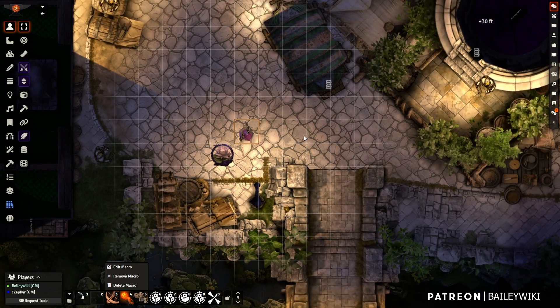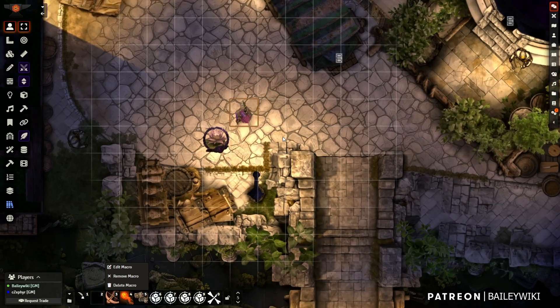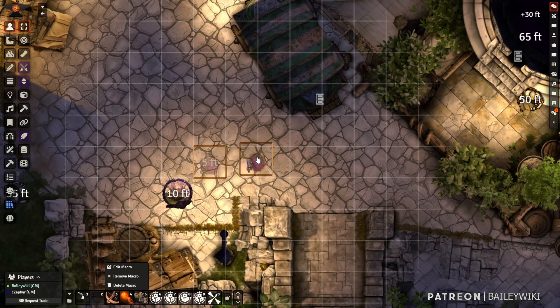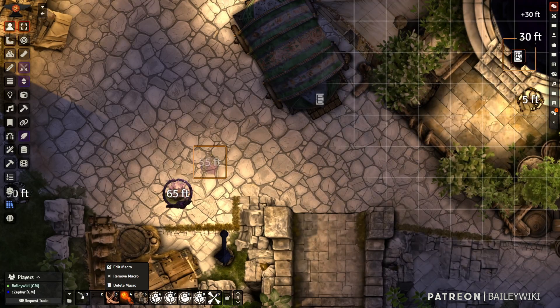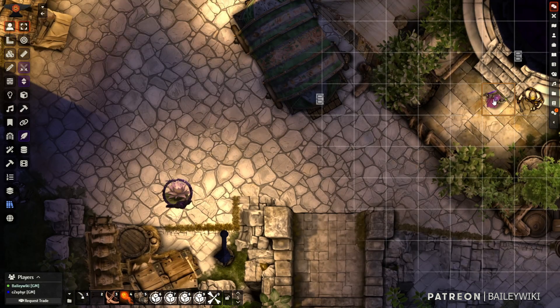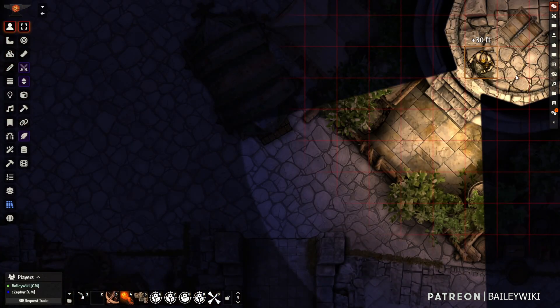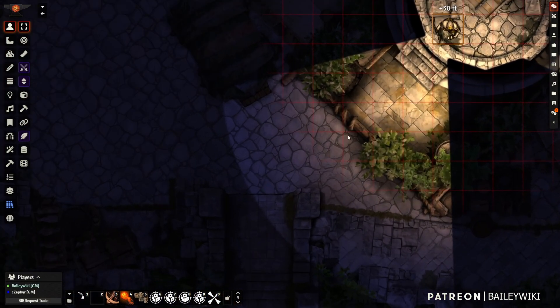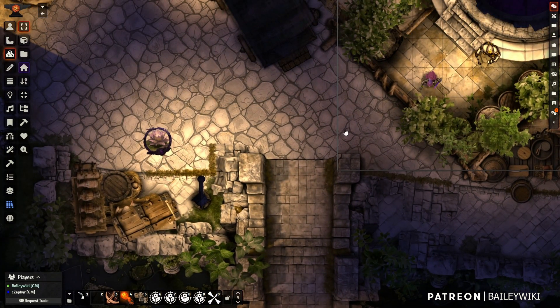Before we get into settings, some modules that work with Tactical Grid out of the box include Elevation Ruler — I actually have that installed here. That's what lets me calculate distances in three dimensions. So that's what makes it so that when I get close to this player — up in the arrow tower looking down — I can see that I'm still very far away even after moving close. So I recommend Elevation Ruler if you're going to play maps that are in three dimensions.